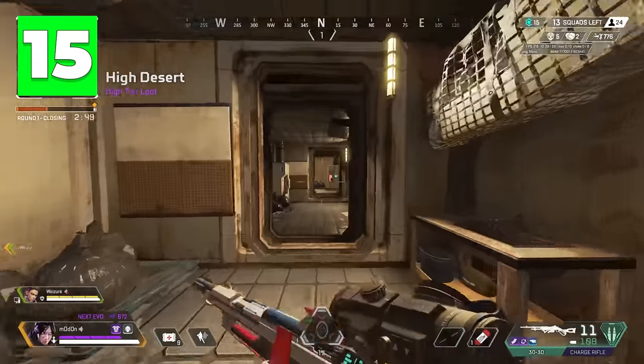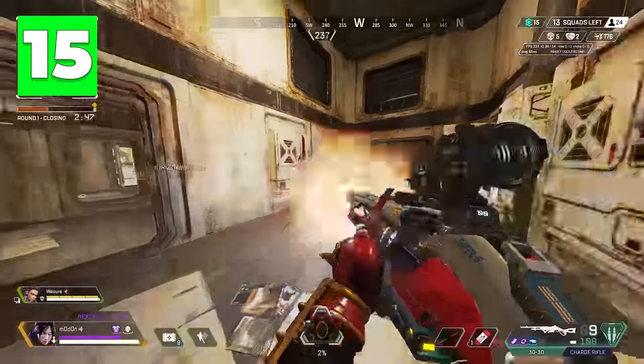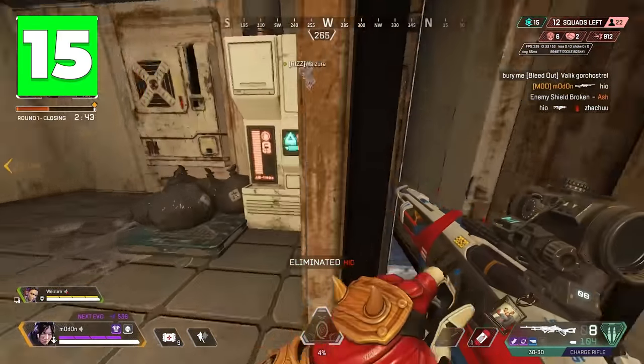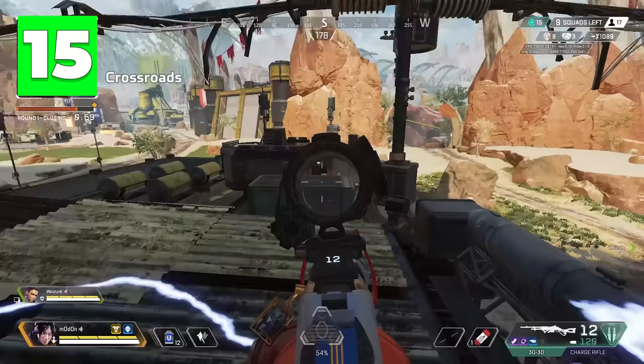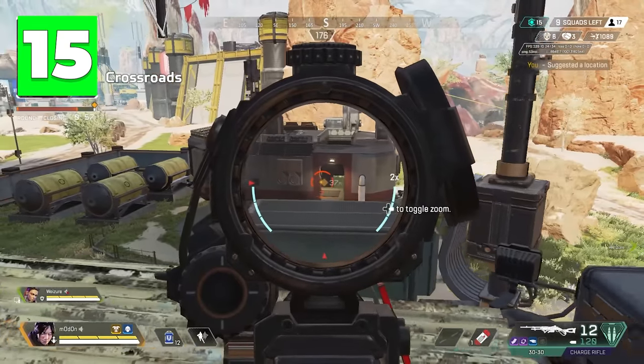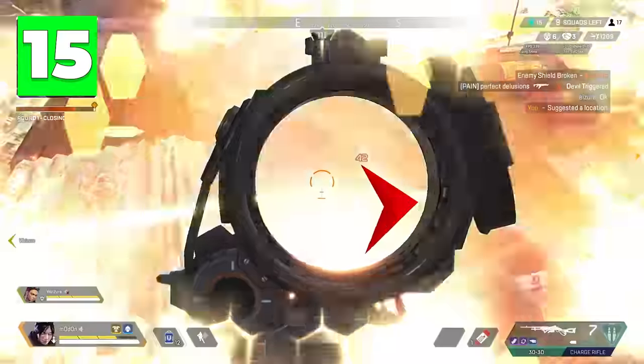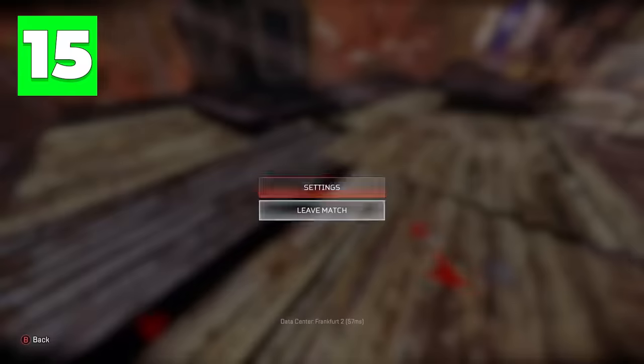The 30-30 now has a larger projectile size when fully charged, which gives you extra incentive to take that extra second and really aim in when starting to shoot at an enemy, as it's now much easier to actually land that shot. After playing around with this, it's much better to just take that extra second to charge the shot up, because it's easier to hit and deal consistent damage.